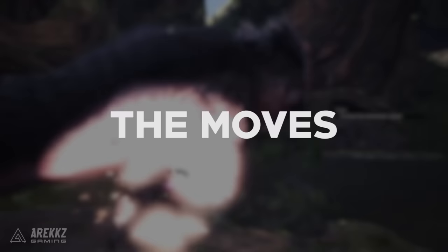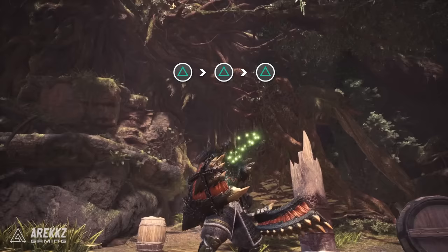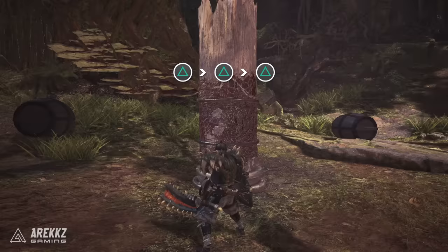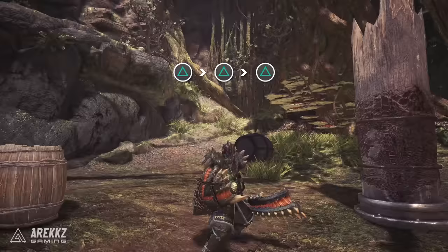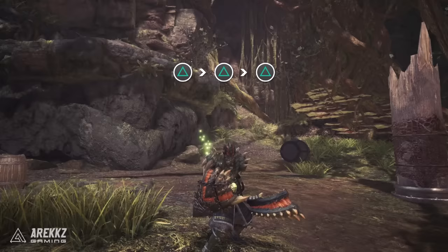So with all that covered, let's go over the moves. Pressing triangle three times will perform your basic triangle combo: chop, side-slash into Sword and Shield attack. While the start of this chain forms the beginning of your bread and butter combo, that final hit is generally something you want to avoid. Compared to other moves it's slow and you can't roll out until the end of the animation, so in your main combos you'll always skip that final hit.